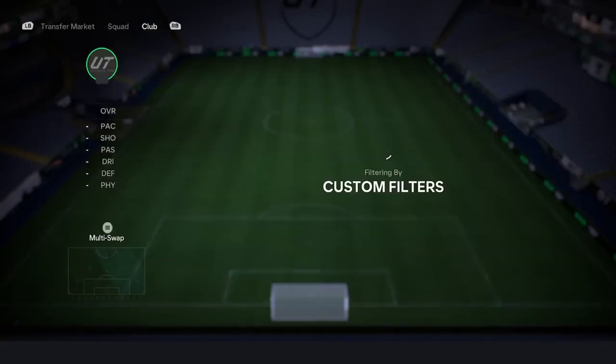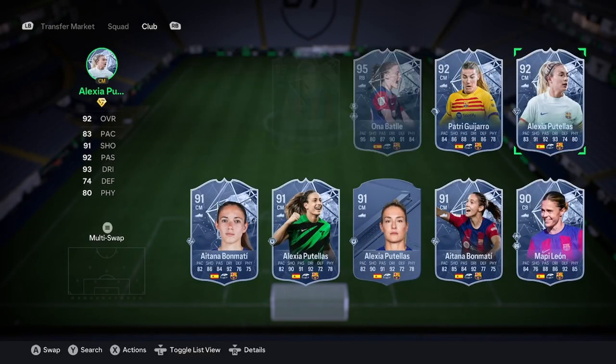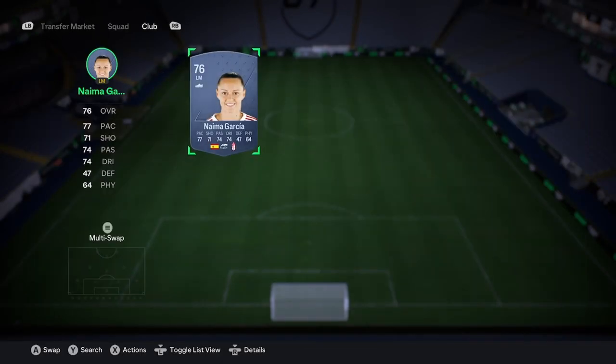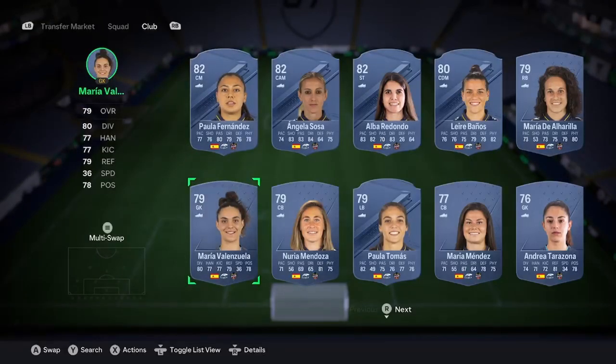If we keep searching we can see Athletic Madrid does one. Tenerife could be a bit bad. Barcelona has too many good players. Granada — no. Levante you could do, so just sort of go through there. I'm going to choose Levante here because they look like a good team. Then you'll go ahead and buy four of these players.